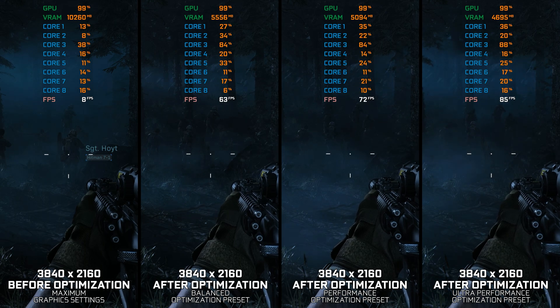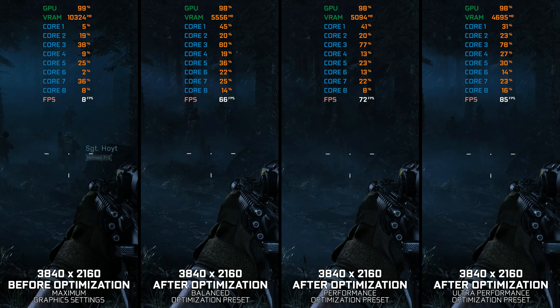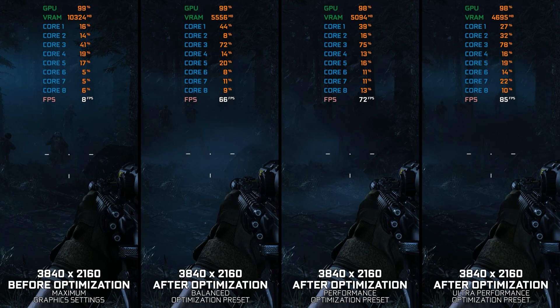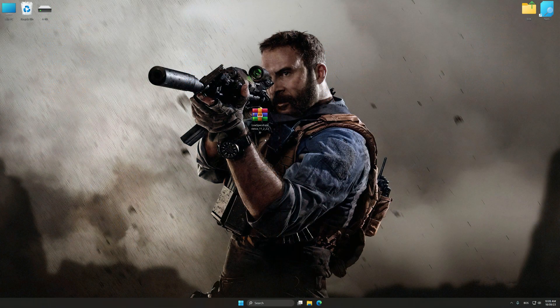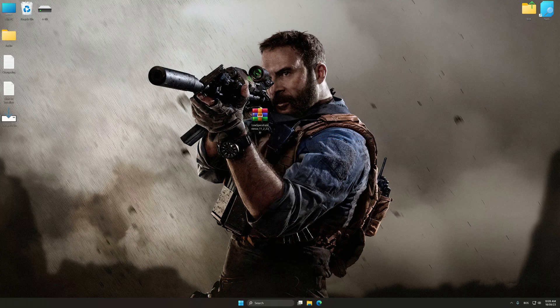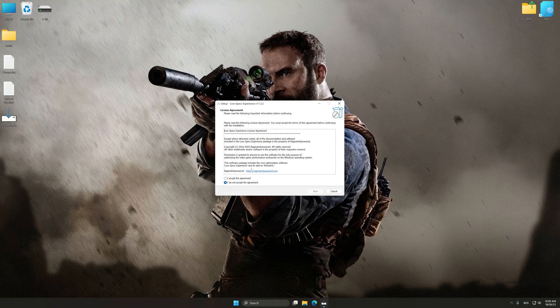Instead of turning this video into a traditional benchmark for specific PC hardware, let's see how we can optimize the settings and see how much performance we can save. Before we proceed with the optimization process, download and install Low Specs Experience. The download link for Low Specs Experience is available in the video description. Low Specs Experience is a PC video game optimization solution that I developed that allows you to optimize your favorite PC games for maximum performance.